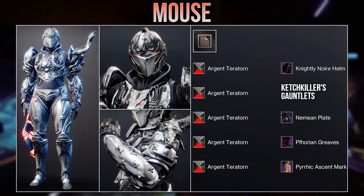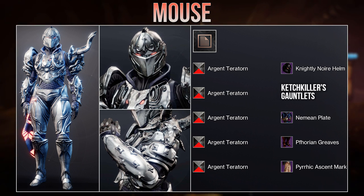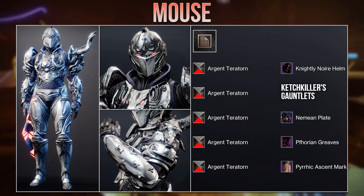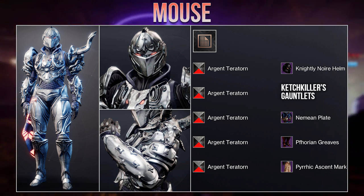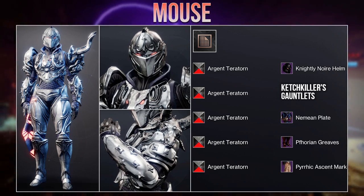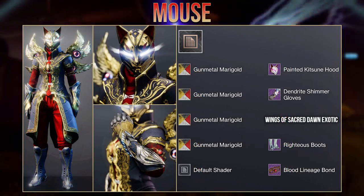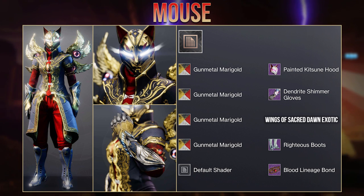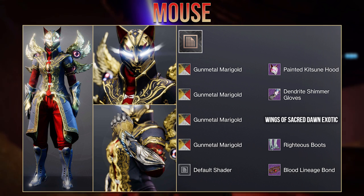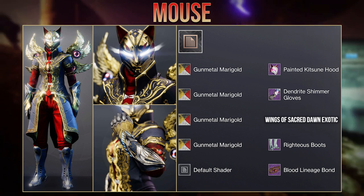Next up we have this really clean Titan from Maus using the shader Argent Territon. The glow colour is perfect in this set as it matches with the flawless glow on the Trials Mark, and I especially like the combination of the Nemean plate and the Catch Killer's Gauntlet. I also wanted to show another one of their sets from this season — it's a really good use of the shader Gun Metal Marigold. The Wings of Sacred Dawn and the Kitsune Helm especially look good with this shader.